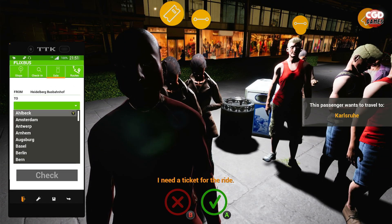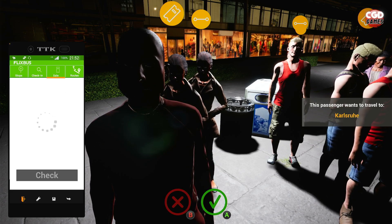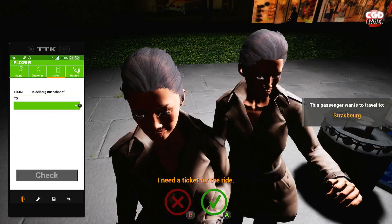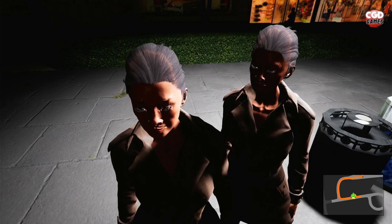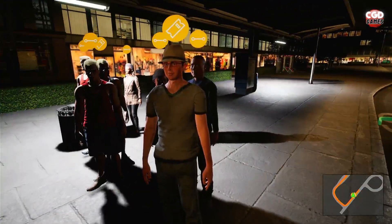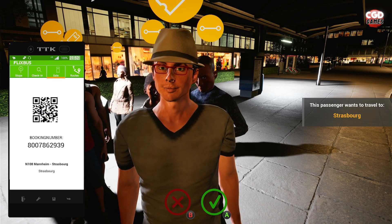Sir, you'd like to go to Heidelberg? We're actually going to Karlsruhe, so yes, you can have a ticket. There's your QR code — nice doing business with you! Hello there, madam — you'd like to go to Strasbourg? Luckily for you, we are going there. Your friend already has a ticket as well, so we'll check her in. And you'd also like to buy a ticket to Strasbourg? No problem — there you go, boss.